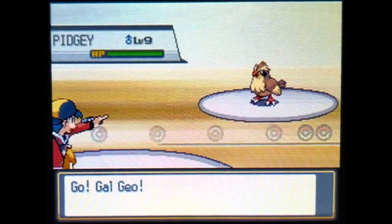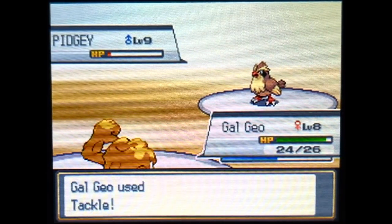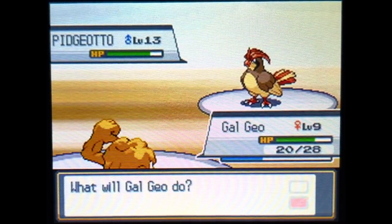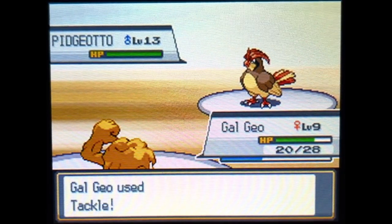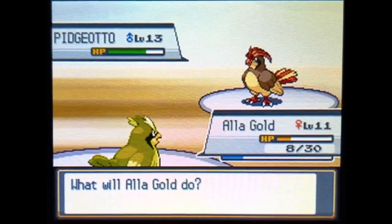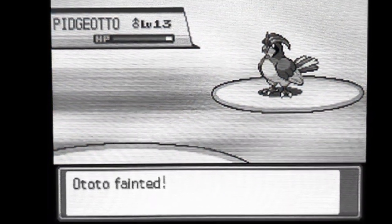The run gets off to a promising start — even at level 8, Gal Geo is able to easily shrug off Pidgey's attacks and KO it with Tackle. Unfortunately, while Gal Geo resists Pidgeotto's attacks quite well, she can't damage Pidgeotto much, and Pidgeotto's use of Roost means it can handily outstall us and still KO us. After a valiant struggle, Gal Geo, Alagold, and Ototo are all KO'd. We lose again and go back to the drawing board.